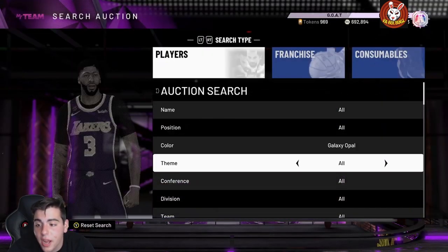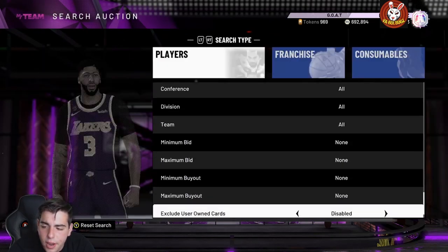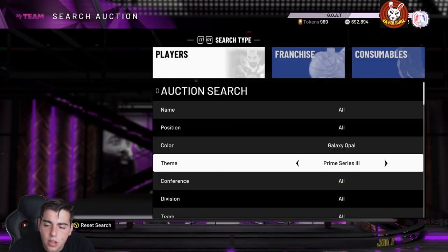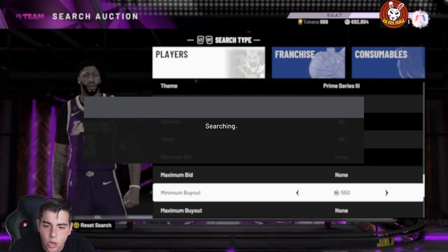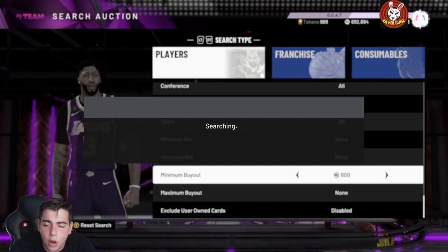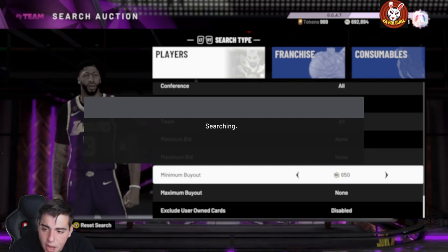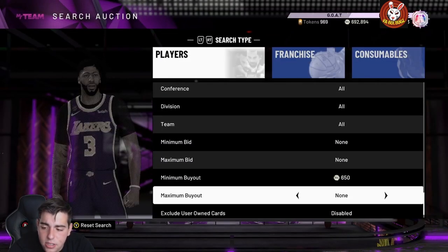If you want to make MT faster, I would say the pink diamond and diamond filters are better. If you head over to Prime Series 3 and snipe one of these cards, you're literally set — there are now four galaxy opals in there, they're all really expensive and they all have huge profitable margins. I want you guys to snipe your asses off, make the MT, and let me know what you get.